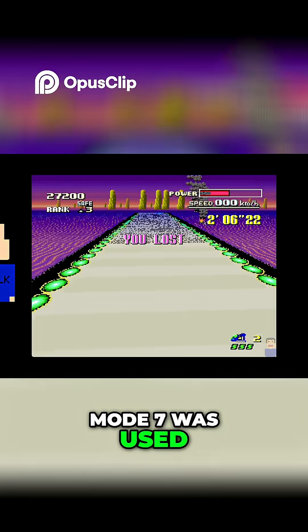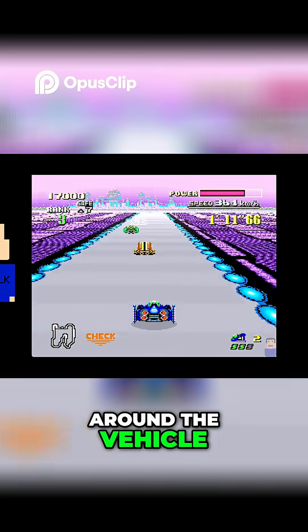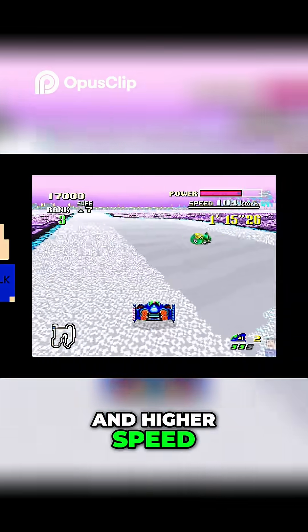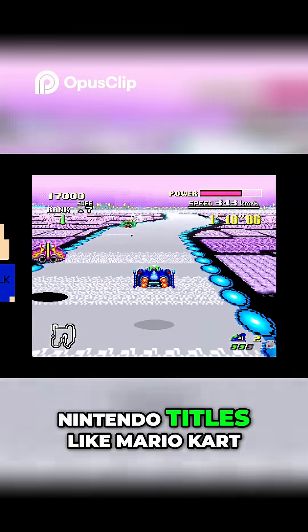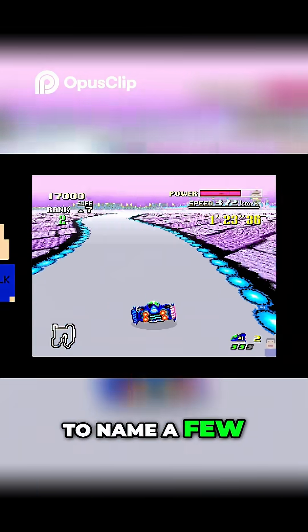Mode 7 was used in F-Zero to render and scale the background around the vehicle, giving it an impression of a 3D environment and higher speed. This technique was also used in other Super Nintendo titles like Mario Kart, Pilot Wings, and Star Fox, to name a few.